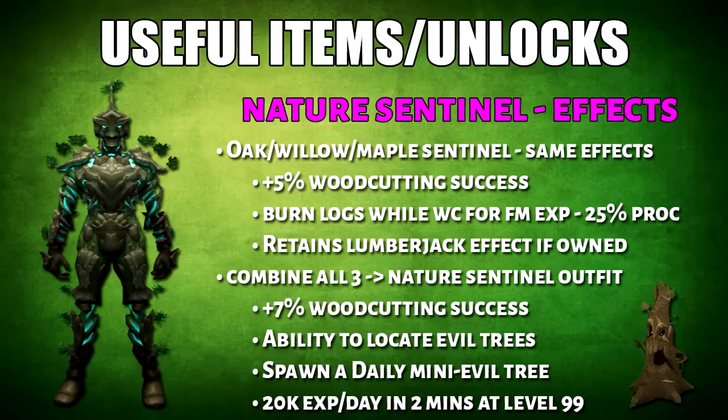The Oak, Willow, and Maple outfits all have the same effects. Not only will you get 5% more woodcutting success, but also the option to burn logs while woodcutting for Firemaking XP, which occurs 25% of the time. It also retains the Lumberjack outfit XP boost if you own that.